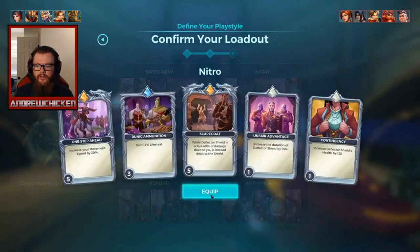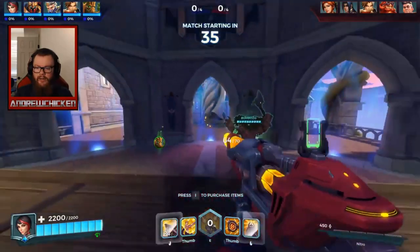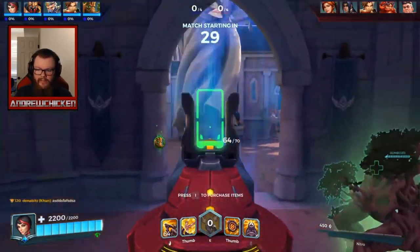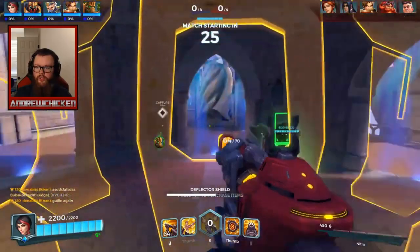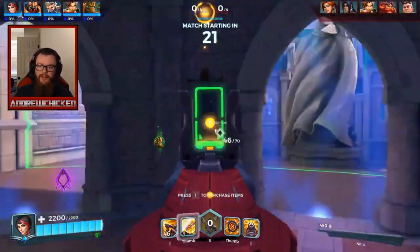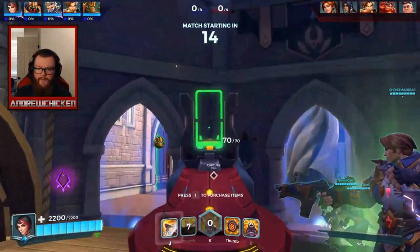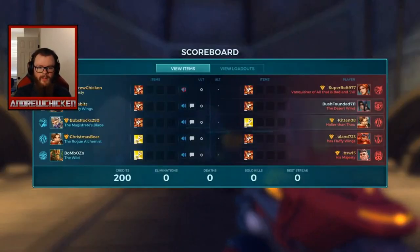Let's just go with the typical build: Nitro, Opportunity, and Chaos. We'll see how normal Vivian play feels with the nerfs. This Omega skin has an interesting gun — I don't think I've ever used it. It has like a hollow scope, that's cool. And the shield looks interesting too. I think I still like the Daywalker skin a little bit better — that's still my favorite Vivian skin.